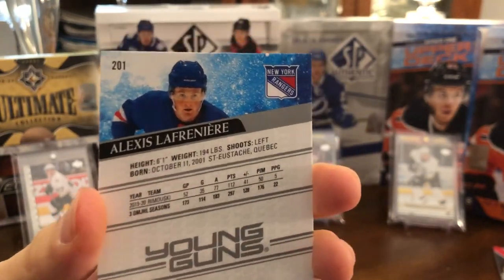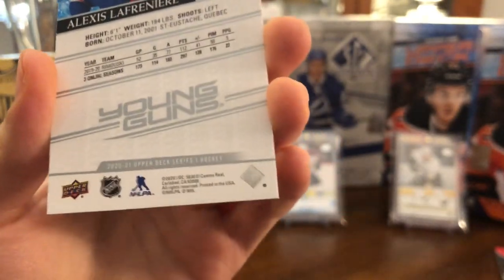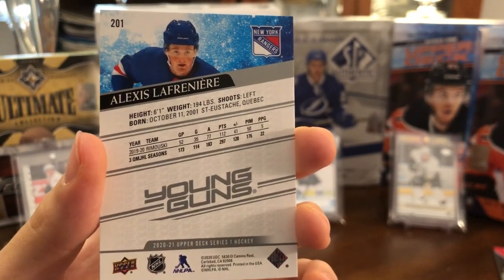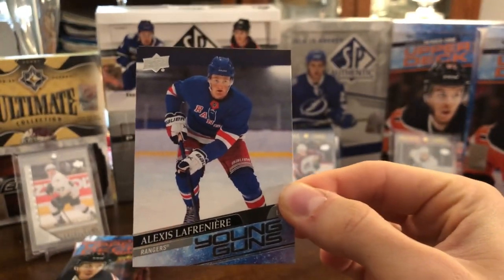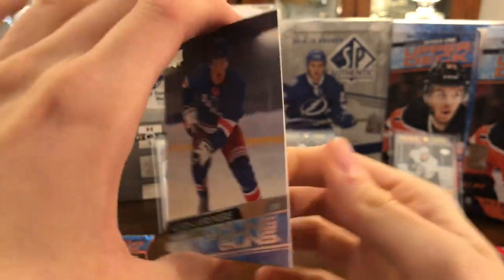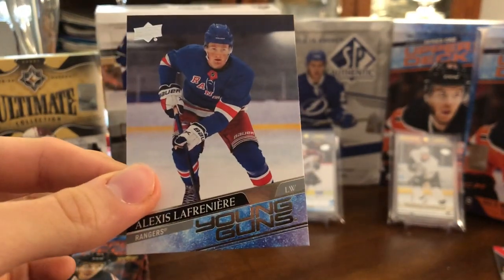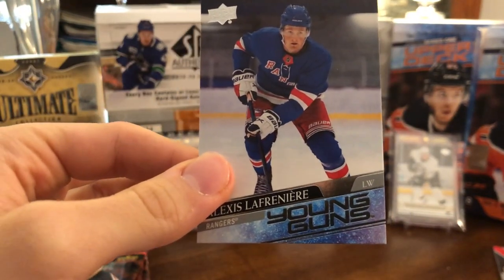Wow. Number 201. Card looks to be in pretty good shape — that corner is probably not a perfect one, but it's not bad. There it is guys — Alexis Lafreniere, the big one that everyone's hunting down. I was considering buying it, went for my boxes instead, and I'm very glad I did. You can see he put up 297 points in 173 games for Rimouski. Alexis Lafreniere Young Guns — that's going straight into a one-touch at the end of the video. Can't stop looking at it. I've heard criticisms that it doesn't have his number, it's kind of oddly photoshopped — but it's the only card he has, so we kind of have to deal with it. I'll try to throw up a value on screen — I think it was like over $500 Canadian — so that kind of pays for all my four boxes right there.